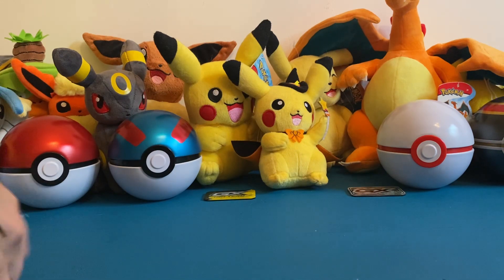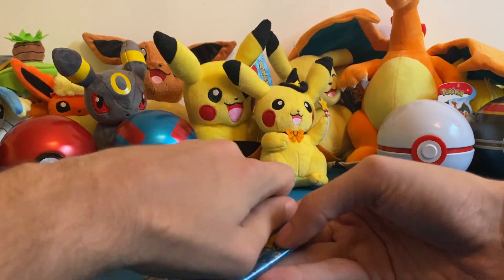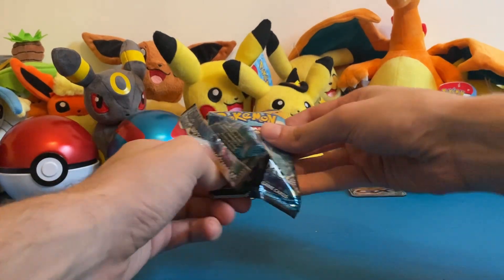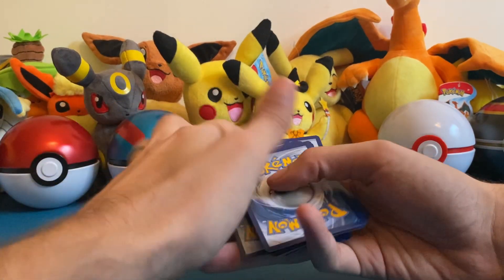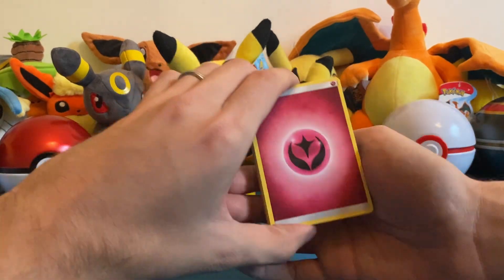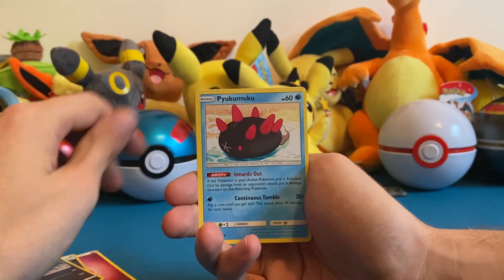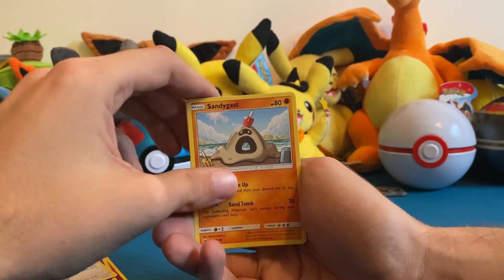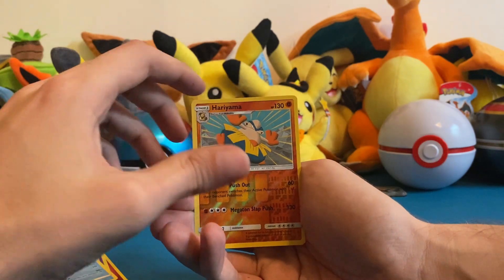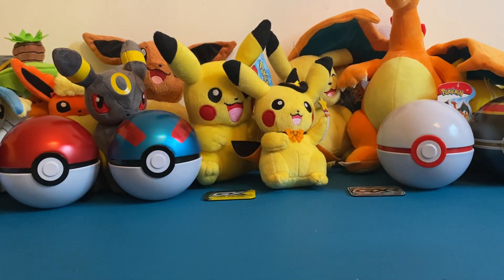We are going to start off with the Sun and Moon booster pack. It's pretty new but it's been a while since we opened one. Here's a code card and we're taking four from the back. We pulled: Fairy type energy, Rainbow energy, Crabrawler, Pyukumuku, Morelull, Braviary, Eevee, Sandygast, Poliwag, Hariyama reverse, and Palossand. Nothing special in this first one, but we still have more to open.